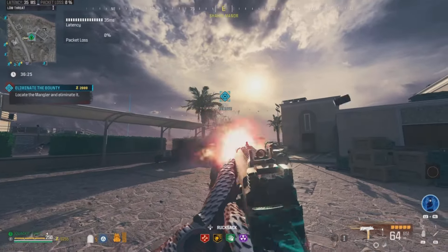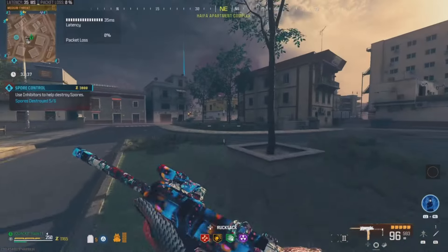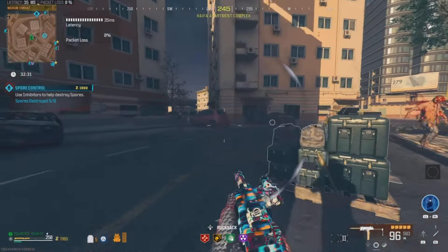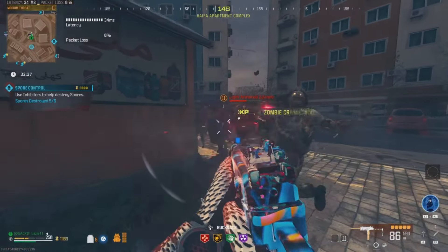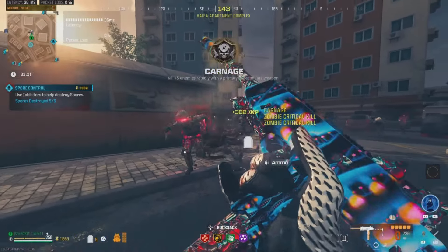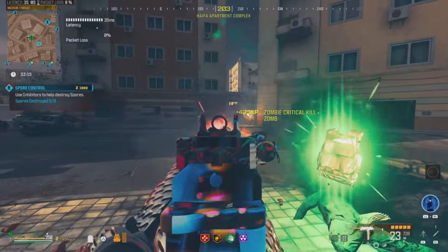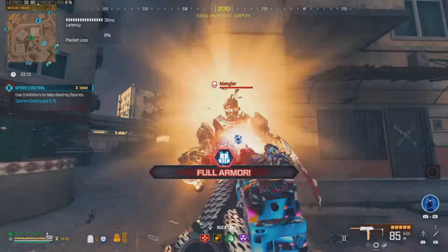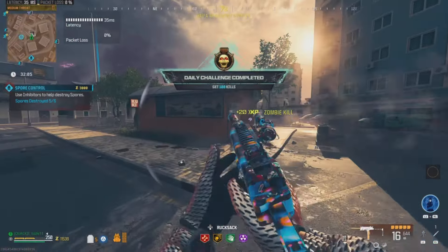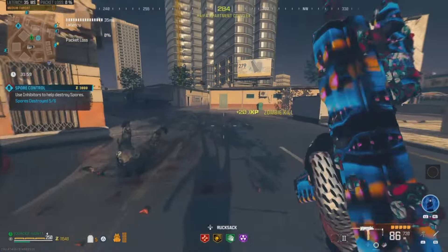Coming in at the number 1 spot, and by far the best SMG in the game and overall the best current gun in the game, is going to be the FJX Horus. This weapon, added to the game here in Season 3, absolutely destroys all types of zombies. Since this is an SMG, it has very good mobility and fire rate, helping you traverse the map and maneuver around zombies much easier. Whenever you combine the damage output along with the fire rate, this gun performs amazing in every threat level zone — truly overpowered, which is why it has earned the number one spot.